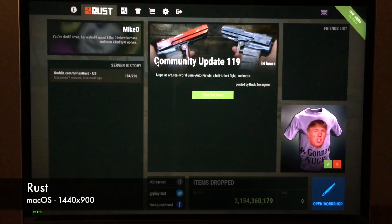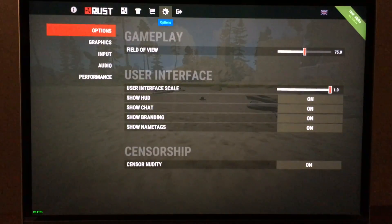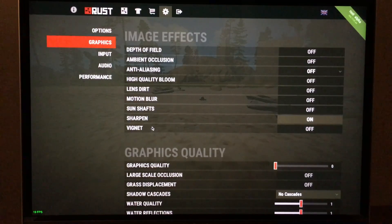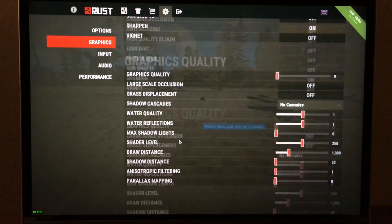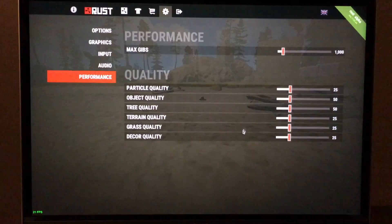Next up is Rust. This is a multiplayer-only survival game that's been in early access for a while now. The graphics have seen several upgrades over the years, so it's become a fairly graphically intensive game. Because of that, I've had to turn the graphics settings down quite low to get the game to play at a reasonable frame rate. I've gone with the lowest graphical preset, but then also went in and turned a few more settings down. Things like draw distance were still quite high even at the lowest preset. I also had to turn down most of the quality settings to make sure the framerate stayed stable.